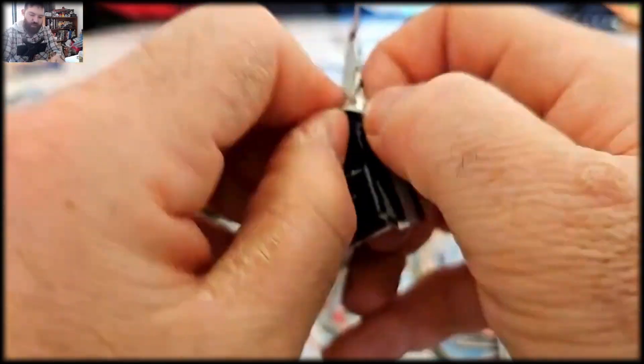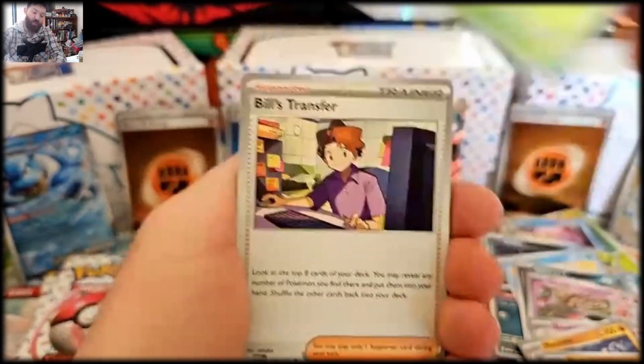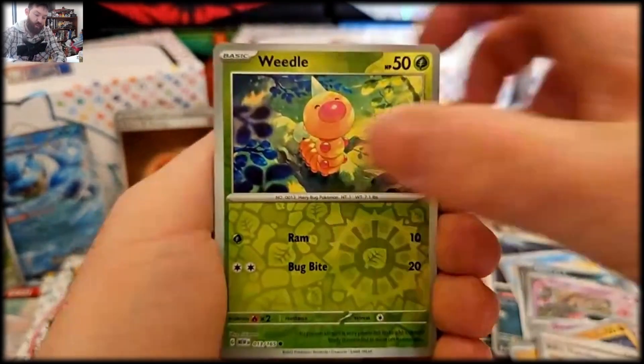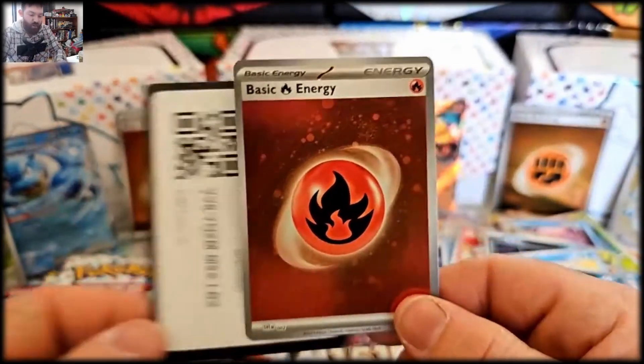I will post up my latest videos as well — I did a Japanese versus English version of Obsidian Flames, please go check that out, that was a pretty cool video. Arcanine, Weedle, and a Weezing — oh and a fire energy! There we go, we got all the arcs — beautiful, fantastic, love it!